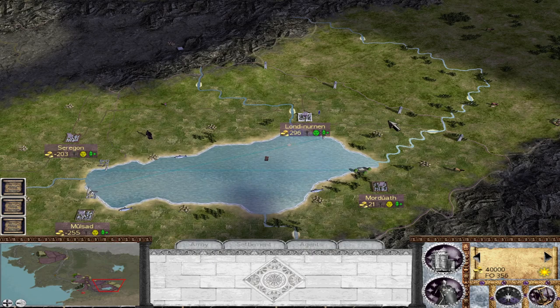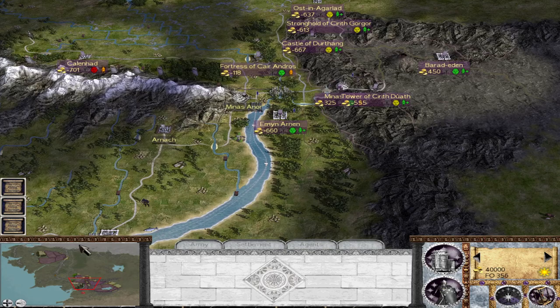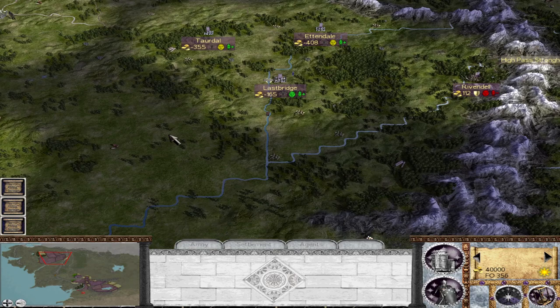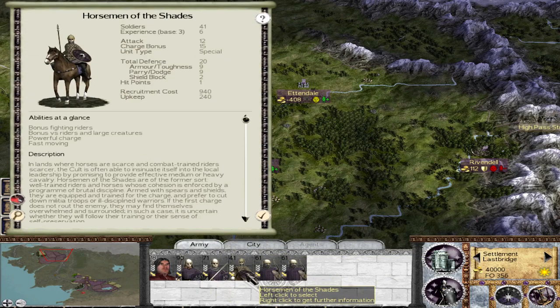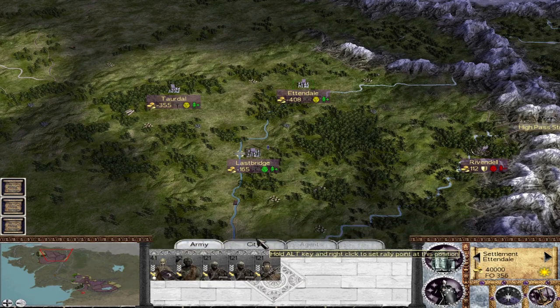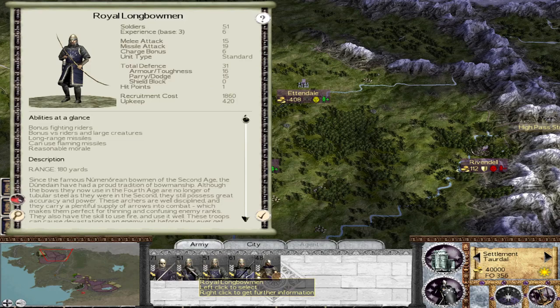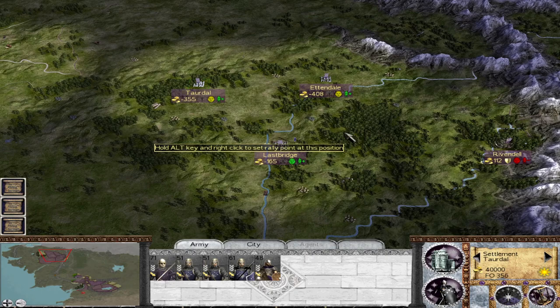For our number five position, we have the Kingdom of Idunabar, one of the main players in the mod. It's certainly a major faction that commands a lot of territory, from essentially all of Mordor, parts of Gondor, and a great deal of territory in the north. What makes this faction so difficult is not its units — it has some excellent units, from orcish types to various versions of cultic units, to even trolls, all the way to some very high-tier Dunedainic-style units such as Royal Longbowmen. It has a fantastic roster, but it has a very difficult start.